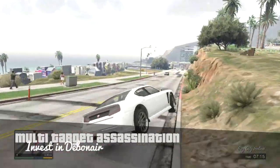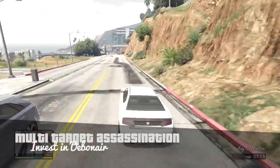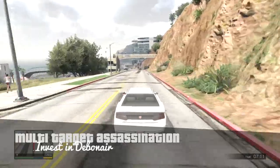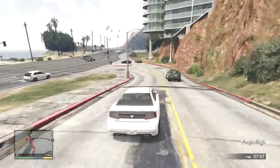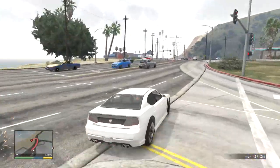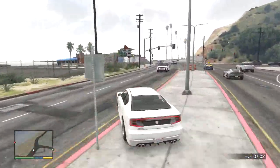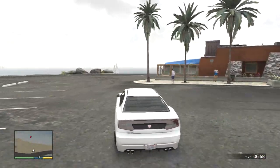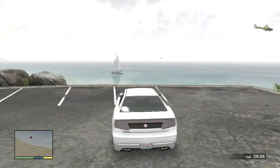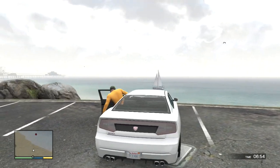For the Multi-Target Assassination mission, you need to invest all of your money into Debonair Cigarettes. This is on the LCN Stock Exchange, the offline one in story mode, so you shouldn't have a problem connecting to this one at all. You need to do this before you start the mission. The stocks will shoot up, and then you'll need to monitor them and sell all when they've peaked out.